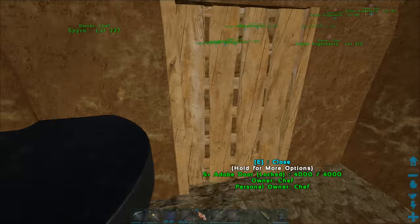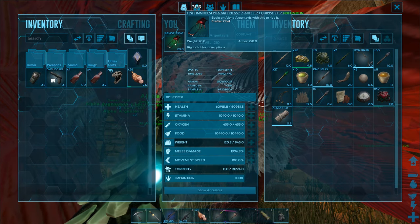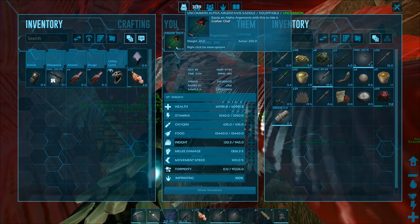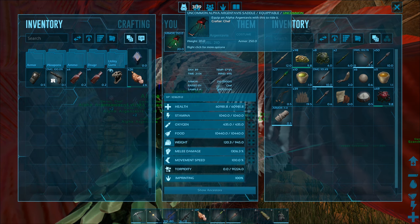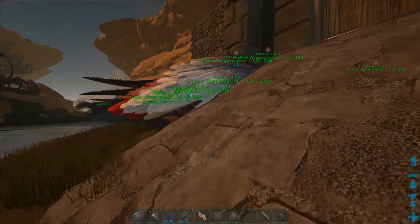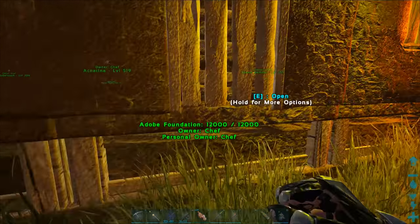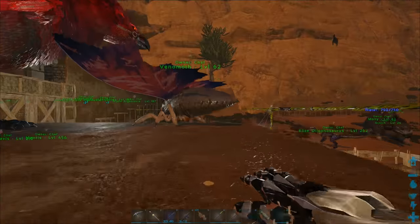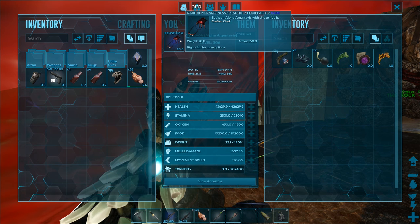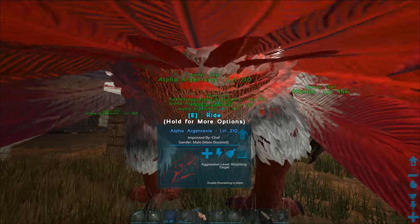I have 17 armor reagents left over and I applied some to every critter we're taking to the boss battle. All the Alpha Argies have uncommon Alpha Argy saddles - armor rating was like 50 before, now it's up to 250. I had to use armor reagents to buff the armor rating all the way up to 250, which is the limit for uncommon Alpha Argy saddles. I decided to give Ho a rare level alpha saddle with 350 armor rating since I'm riding Ho during the boss battle.